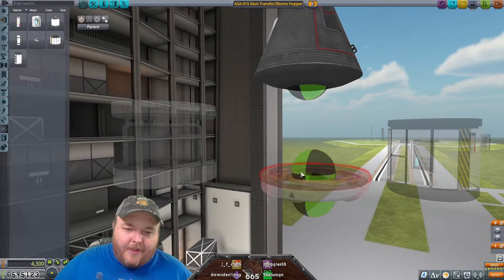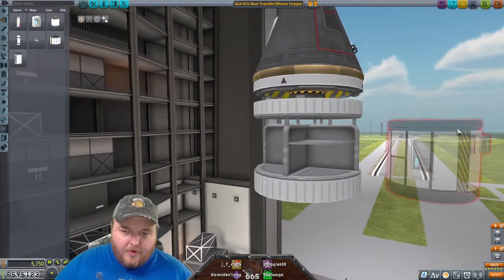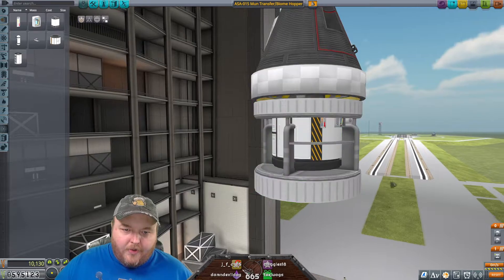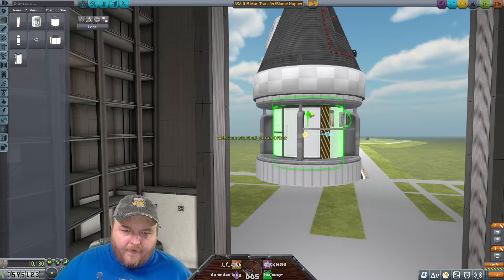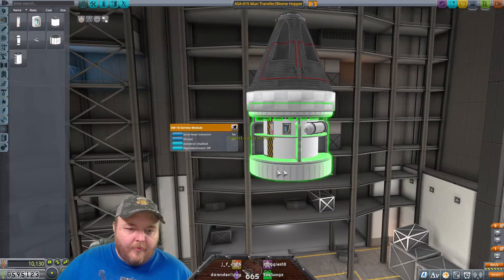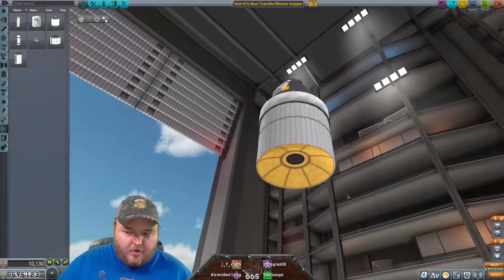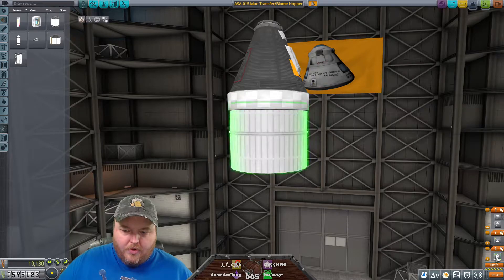So if I take that off, that comes off with it. Yes. Okay, that's what I want. And then that one has somewhere to go too. So they both have somewhere to go. Weird. So we can put the shroud back on. That's that.